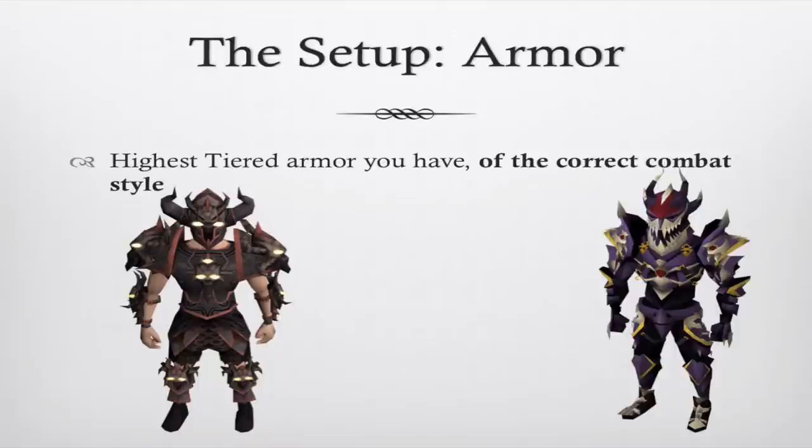For armor, same deal — use the highest tier you have, but make sure it matches the combat style you plan on using. In Legacy, every single piece of armor affects your accuracy, not just your plate, legs and shield. So if you have a mage helmet on with the rest Melee, you'll have decreased accuracy. You can include hybrid armor pieces as long as Melee is part of it and you won't lose accuracy.